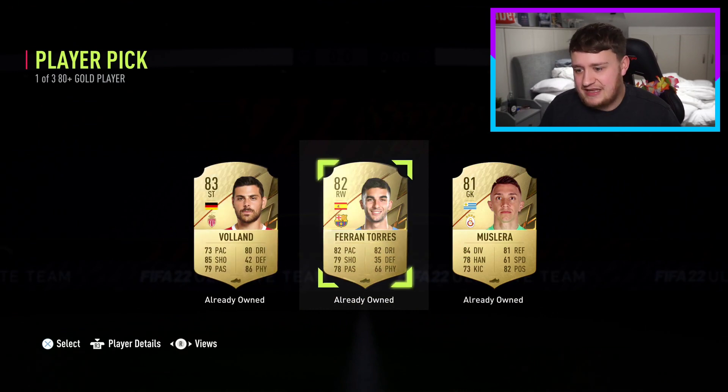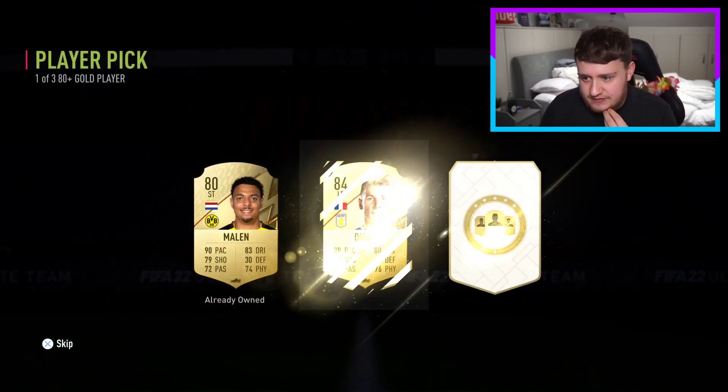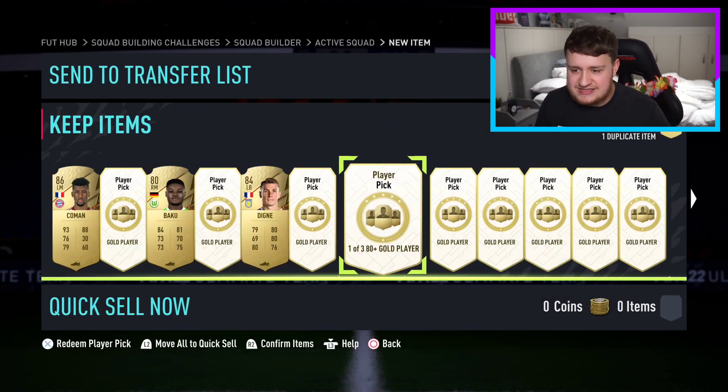Very nice indeed. We'll take Ferran Torres because I've got about 12 on the transfer list. Just one walkout, two average ones. Diné - I've already got Doherty so I'll take Diné. An 84. Delightful stuff. We've got an 84 and an 86 so far. We love that.